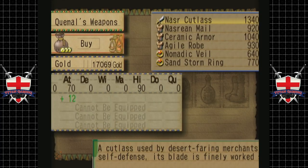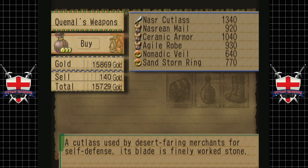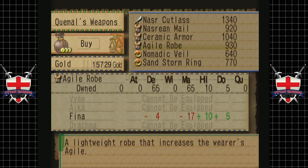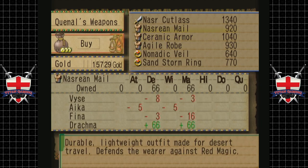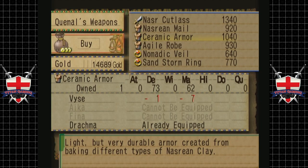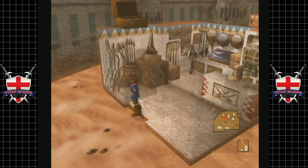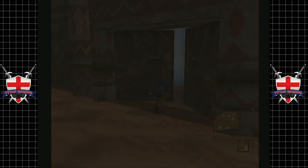Let's have a little look. That's right — we've got the Cutlass. I remember. It's better than what we have, so let's just buy that. What else do we have? That's way better for Drachma. Ceramic armor is actually better for Drachma — quite a lot better, actually. So it comes down to whether you want a lot more defense or a bit more magic defense. I think we'll go for that. Give that to Drachma. Unfortunately, Vaze has much better stuff. Let's go.